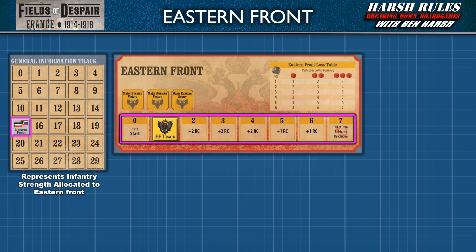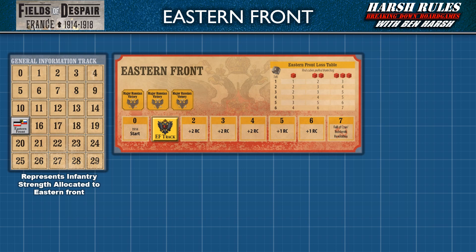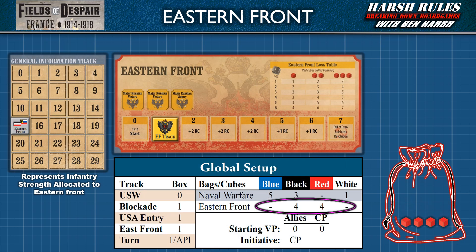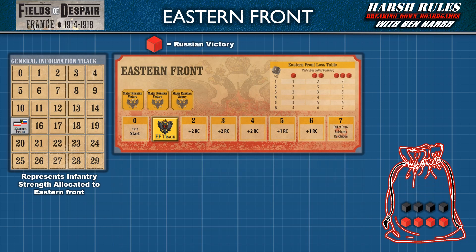The turn track at the bottom of the Eastern Front panel shows the duration of the war from 1914 until the fall of the Tsar and the Bolshevik Revolution. Therefore, the Central Powers player must work to ensure as many of these soldiers as possible survive to return to the Western Front as reinforcements on Turn 7. The Central Powers Army assigned to the Eastern Front may be reduced due to battles every turn. These battles are managed by the types of colored cubes pulled from the red draw bag. In the introductory scenario, four red cubes and four black cubes are added to the draw bag. Red cubes signify a Russian victory. Black cubes represent a Central Powers victory.